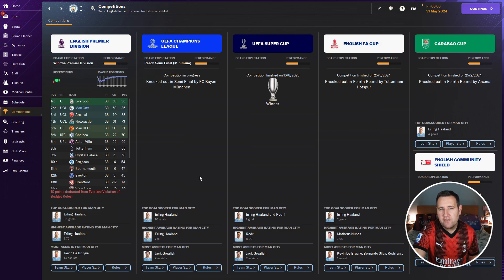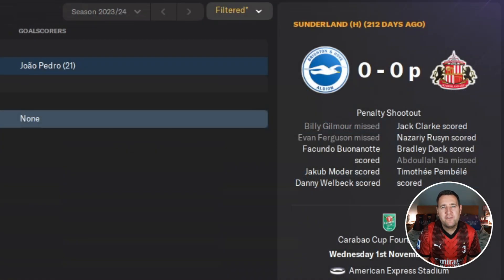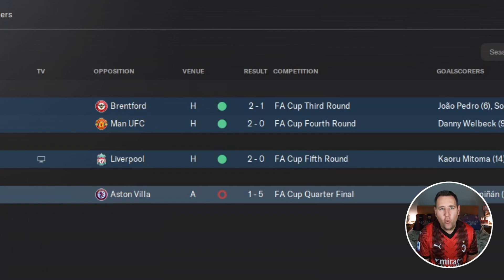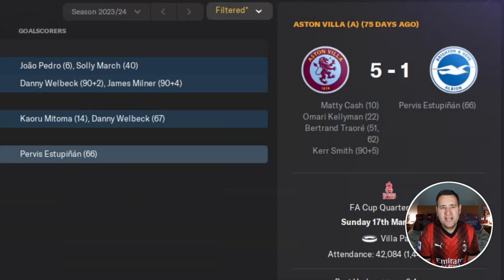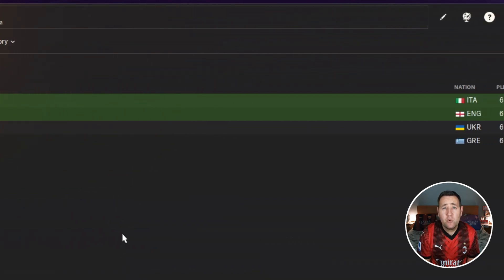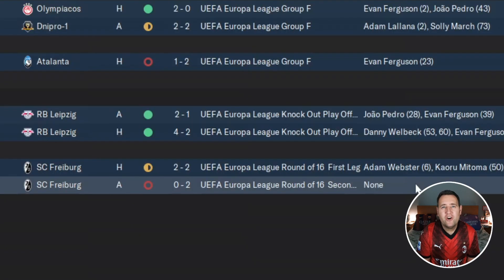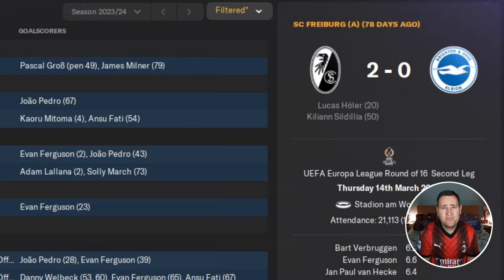Fewest conceded we're joint third, conceding 39 - a little high compared to Liverpool's 19. Not a bad season overall. Now let's test it with Brighton. In the Carabao Cup we lost against Sunderland on penalties in the fourth round. In the FA Cup they knocked out Man United 2-0, then Liverpool 2-0, before facing Aston Villa and getting thrashed 5-1. In the Europa League we qualified in second place behind Atalanta - won three, drew one, lost two, finishing on 10 points. In the knockout rounds we beat RB Leipzig in the playoff round 2-1 on aggregate, but lost against Freiburg 2-0 away.